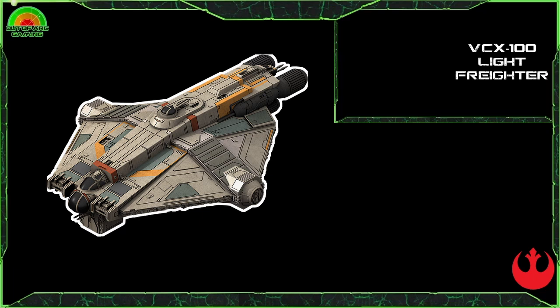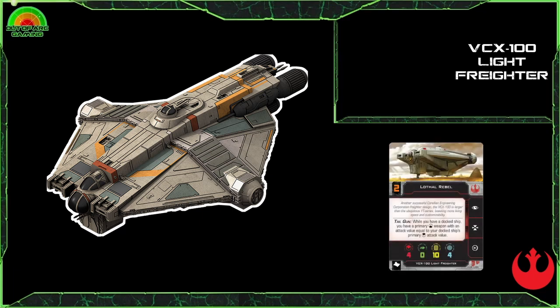This is a really cool ship — a massive model, almost borderline epic size. It actually comes with its own separate flight stand: the 1.0 super-shaky flight stand or the really sturdy 2.0 one. A great model and really good fun to fly on the board, not quite as space-taking as the Gauntlet but it is a very large ship. Its stat line has a healthy four red dice attack, no evades, ten hull, and four shields — making it one of the healthiest ships in the game.